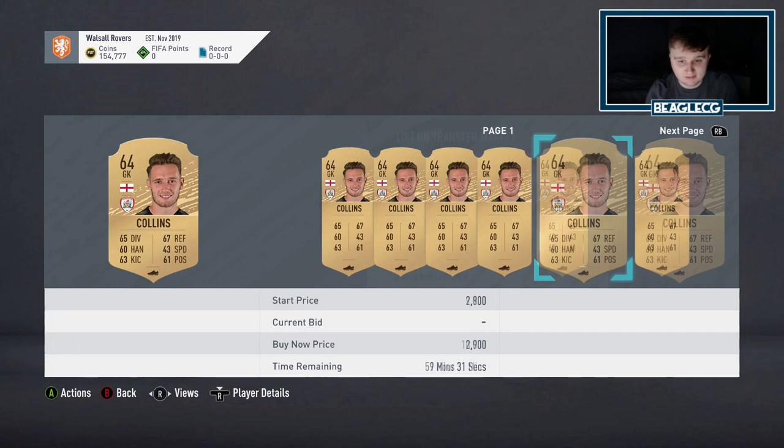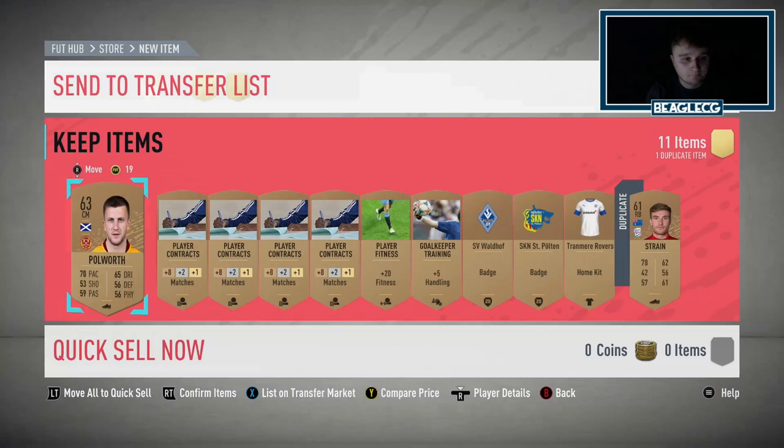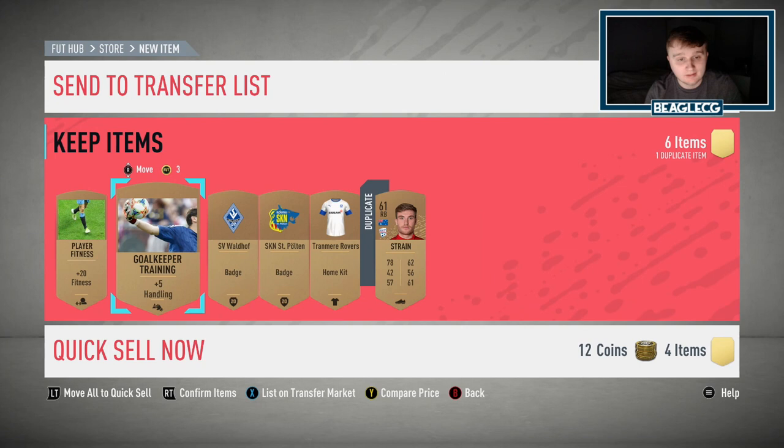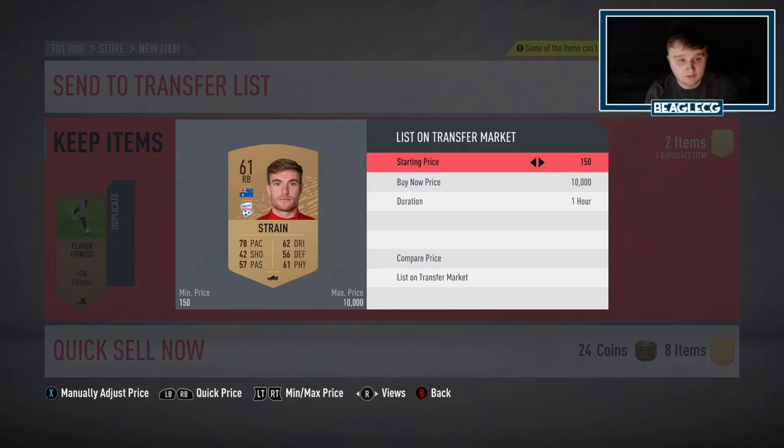We get another rare here from Barnsley. This time the cheapest is 400, so we're going to stick ours up for 350. And the reason these cards actually sell is because every now and then an SBC will get released that doesn't necessarily need a specific card, but because of a certain solution on Futbin, their price will be inflated. Or because someone might just need their card to complete that SBC, their price may be inflated. So it's always worth checking the prices.